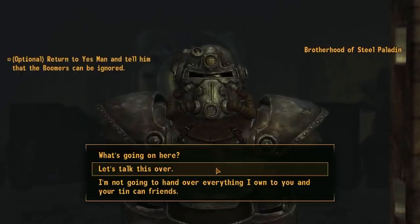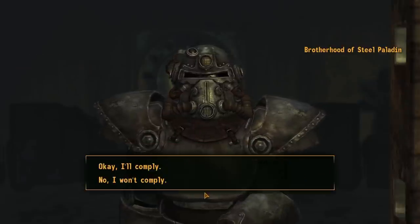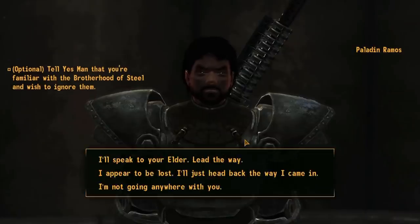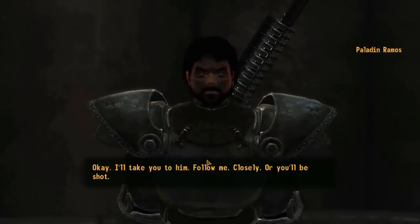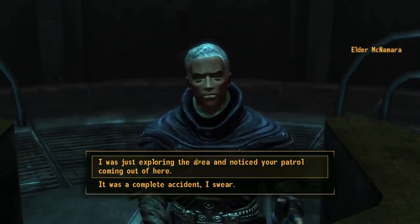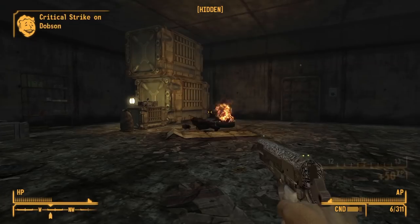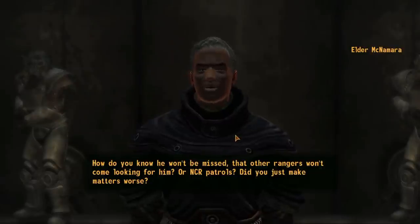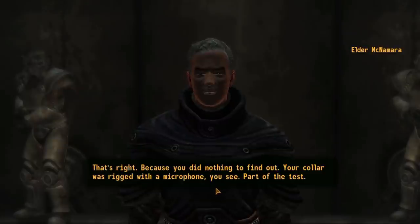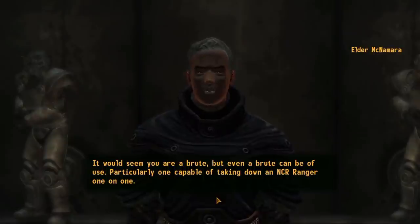Next up is making contact with the Brotherhood of Steel. Allying with them will be fairly difficult, but they give very good XP with their questline. We get stripped literally butt-naked by some Paladins and escorted to the Elder, who decides we need to take out a Ranger — and that's exactly what we do. We kill the Ranger in cold blood. We report back, and Elder Maxson is not impressed, stating a microphone was installed on the slave collar we had. He calls us a brute, but says a brute is still useful to him.